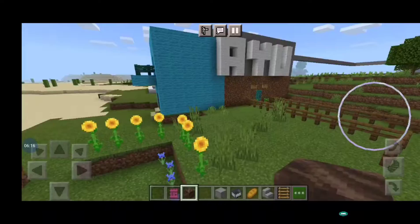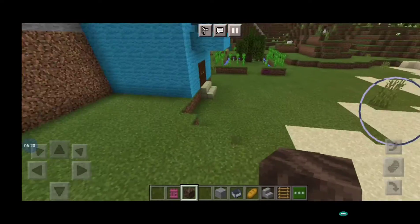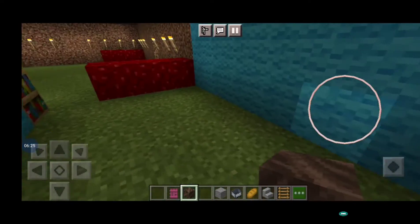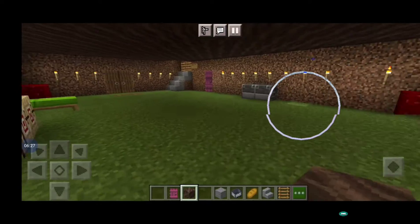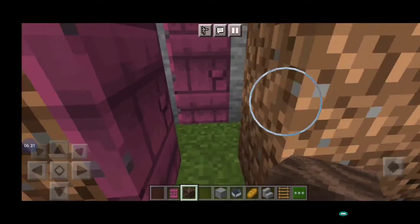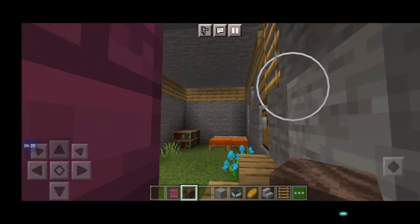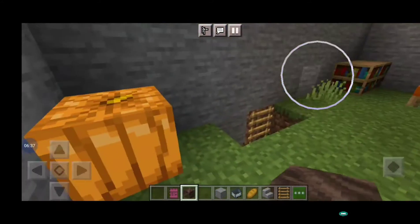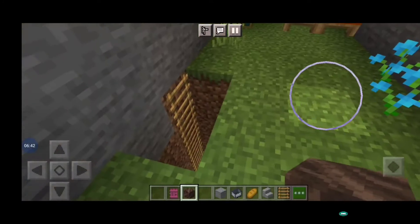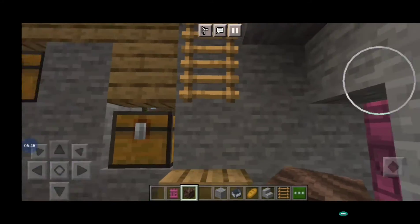Now there is one more house I will show - I made many things in it. To get to the third house I will go first to my second house. You can see a pink door over here. I will open this door. This is my second house. Here I put the pumpkin just for showcase.